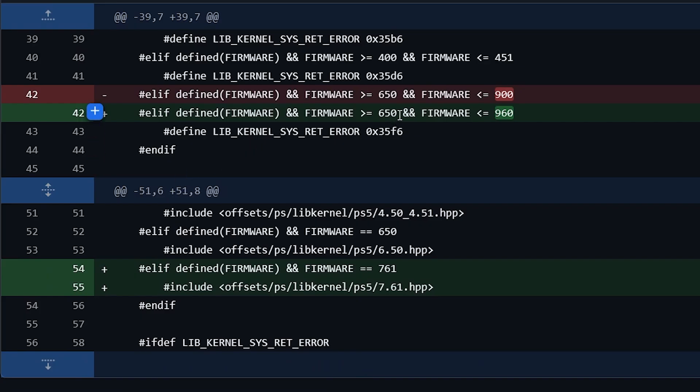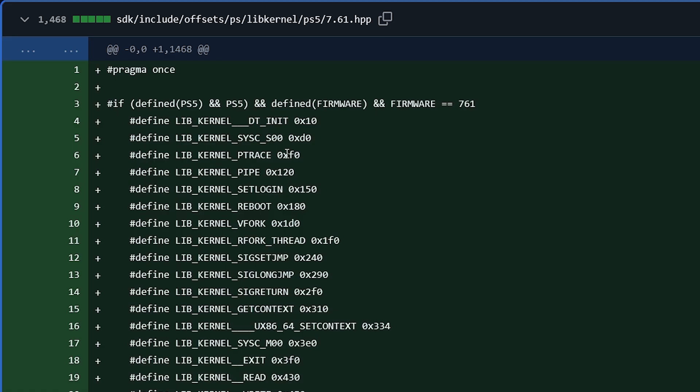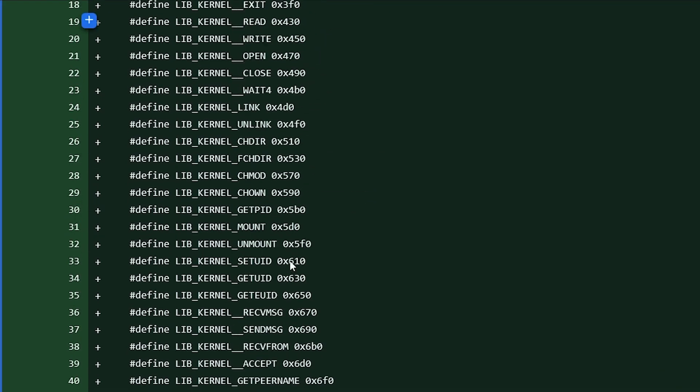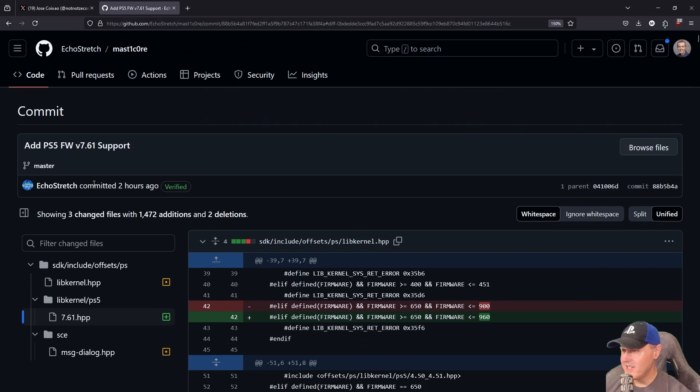We can see right in here there are a few minor adjustments — this one was removed, this one was removed, and this one was added. There is 7.61.hpp, and if we go into that file and look at the load difference, these are the offsets for 7.61 which gets that MasterCore support working.